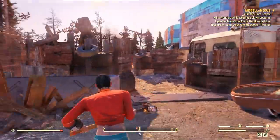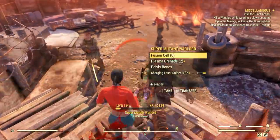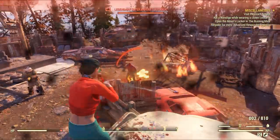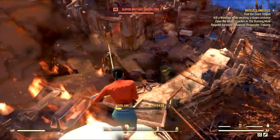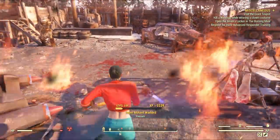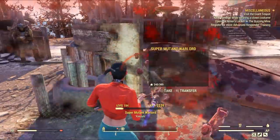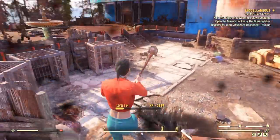To finish, here's a test with just the build — no buffs, no foods, no chems — at West Tech with my two-hand Sledge. As you can see, there are dozens of enemies hitting me and I'm one-hitting them all with normal hits, no heavy attacks at all. I almost went down once, but my defensive parts triggered and I'm very much alive and ready for more.